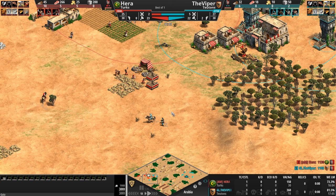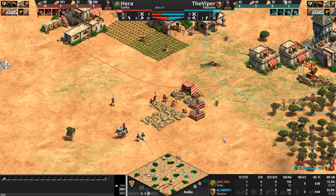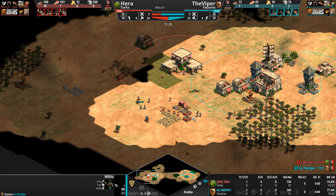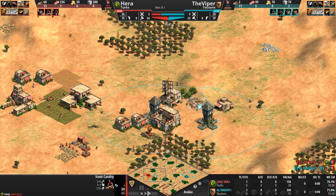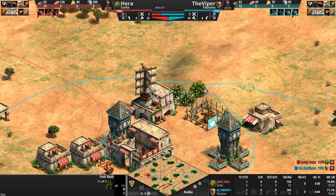The Viper is exploring the southern reaches of Hera's base. He's been here before but now he's back. He wants to see what else is up, and he brought a few spearmen along for the chase against this scout cavalry. Luckily for Hera, there are no forward resources except for some lemon bushes.